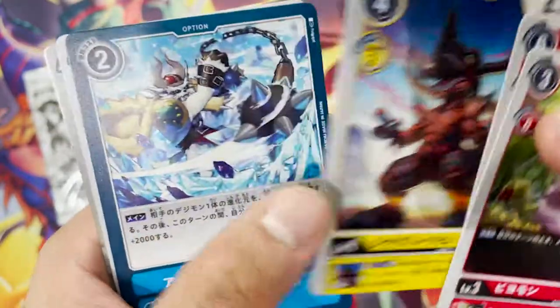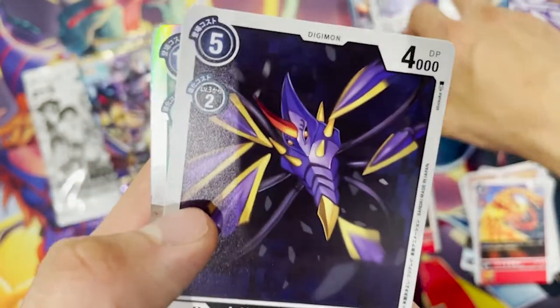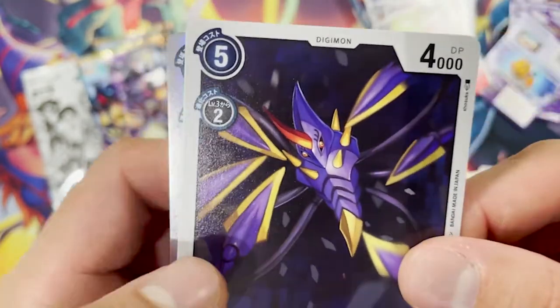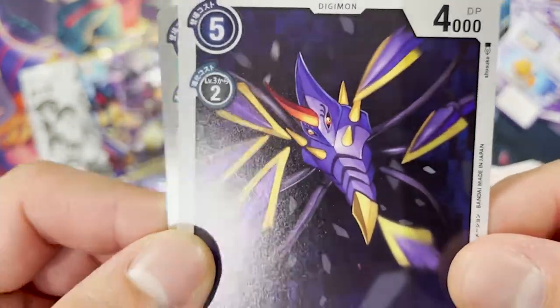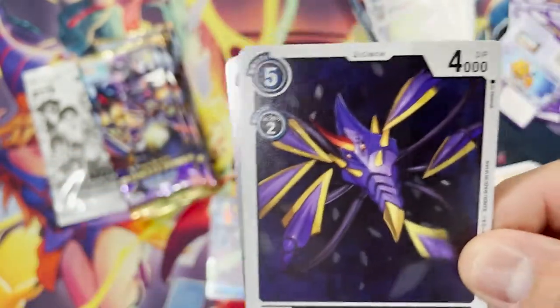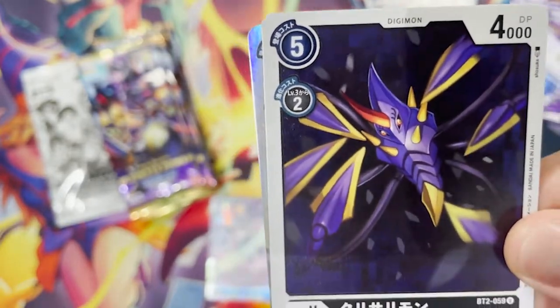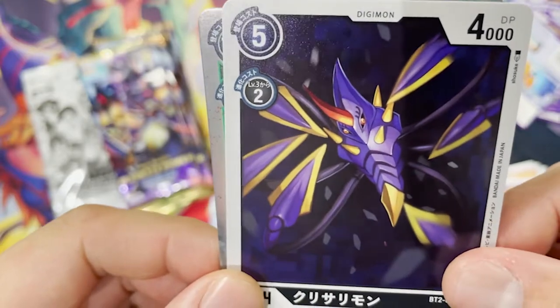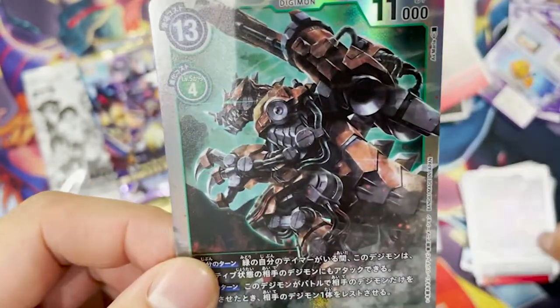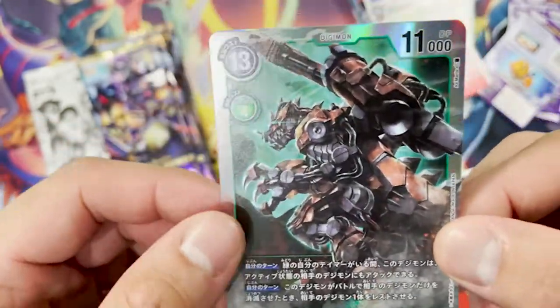This is Blizzarmon. What does this look like in Pokemon — Cacturne? This one looks evil. Oh! This is a Secret Rare as well. So I've gotten two Secret Rares now.